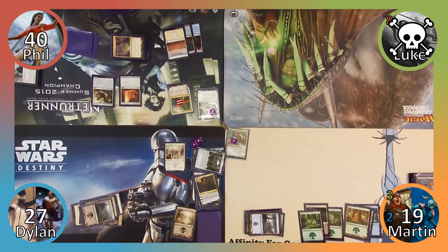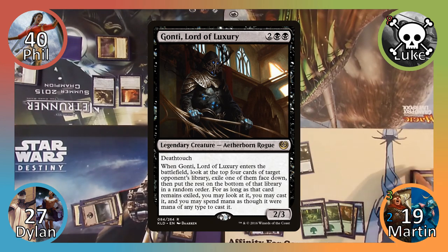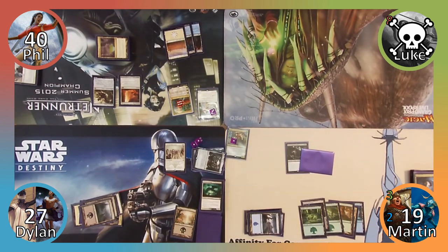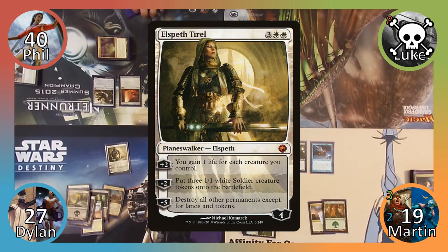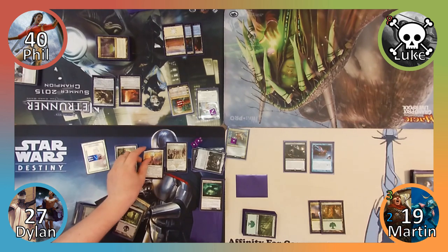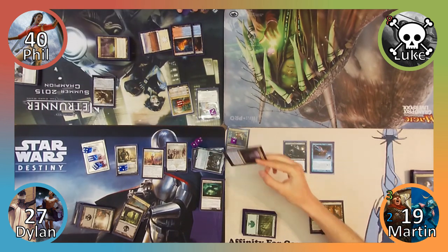Noticing that Phil only has three cards left in his library, Martin casts Extract from Darkness. Everybody mills two cards, and Martin puts Gonti, Lord of Luxury back into play, once again targeting Phil with the Aetherborn's ability. Martin exiles the final card in Phil's library, casts Possessed Avon, and passes to Dylan. Dylan casts Elspeth Tirel and uses her minus two ability to create three 1/1 soldiers, which has turned into six by Anointed Procession. Not yet finished making soldiers, Dylan casts Evangel of Heliod, creating ten more soldier tokens. He then ends his turn, and Phil responds by sacrificing his Trading Post to draw a card, losing the game.